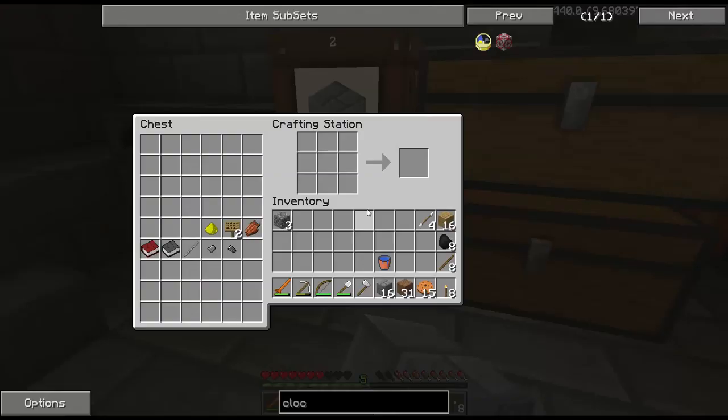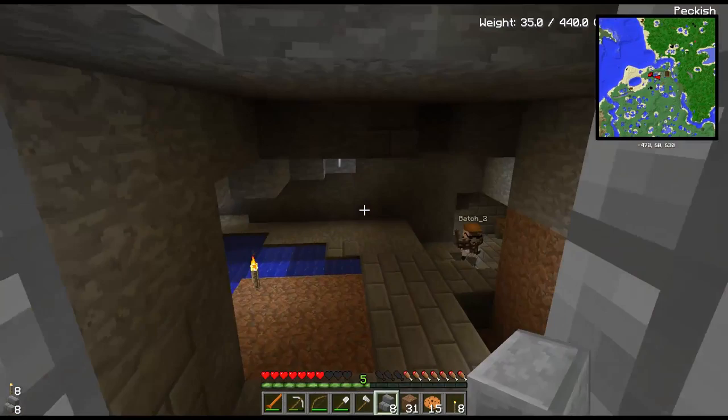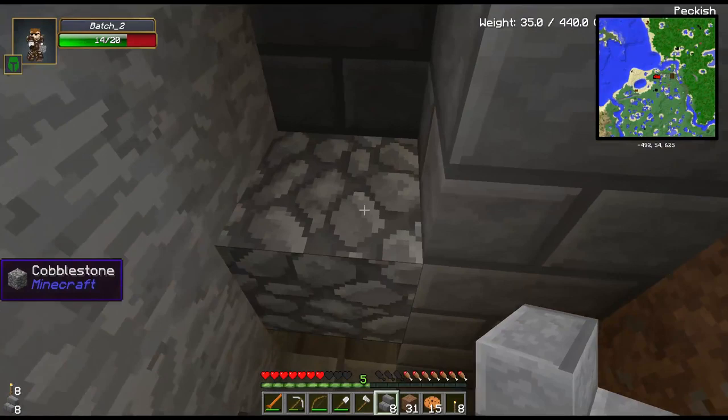That's enough iron, I think. Our problem's gonna be lava now — we're about to be out of lava. We're gonna have just enough lava to finish this iron, and then we're gonna be out. Do we have any more surface lava? Yeah, tons of it — we don't have any here, but we'll have to get it.